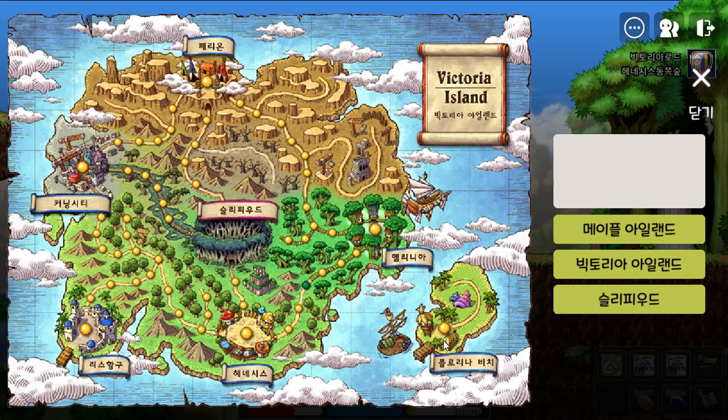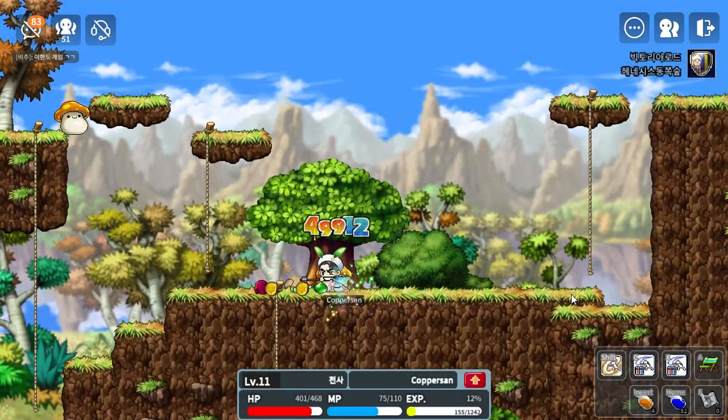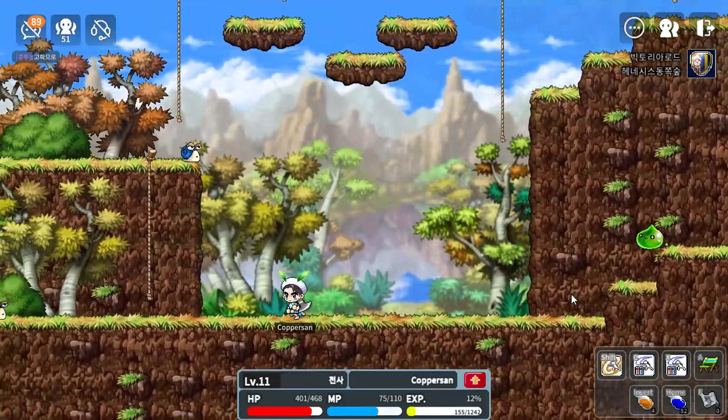Walking back, I noticed this is definitely the time before the pirate classes were even released. There is just Victoria Island, the dungeon, and no pirate classes — no Nautilus to be seen. I wonder if we can actually access Rhino Beach and the Forest of Golems as well, even though I will probably get one-shot there. Walking back to Henesys you really get a good sense of how big the maps were back then, and this is even before they added the pirate classes and the Nautilus.